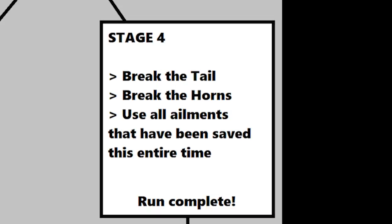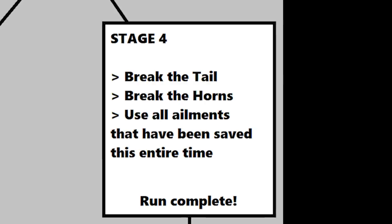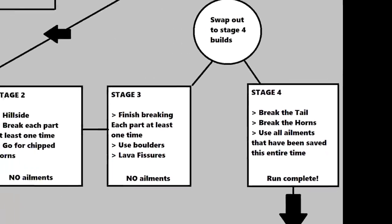In stage four, your primary goal is to break her horns. However, to maximize rainbow rewards, you also need to break her tail — unless you broke it in a previous run this reward cycle. Breaking the tail triggers two more rainbow rewards, bringing you all the way up to six. Break her tail, then break her horns, and the siege is over. You can then start a new siege with a new reward cycle.